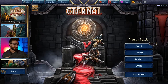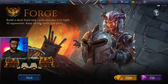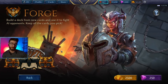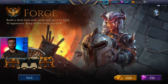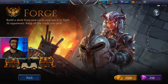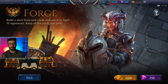Forge is essentially a solo battle mode, similar to Gauntlet. You build a deck from new cards, and you fight against AI opponents. All of the solo battle modes, just like Gauntlet, are against AI opponents. The reason that's so good, especially as a newer or intermediate player, is you're able to take as long as you want between your decisions. There's no stress about feeling on the spot. It's just against the computer.